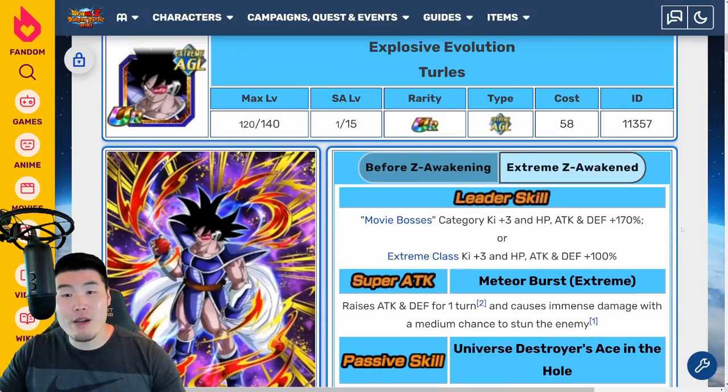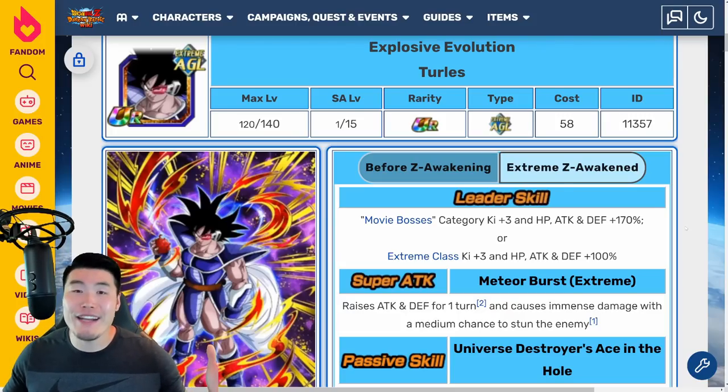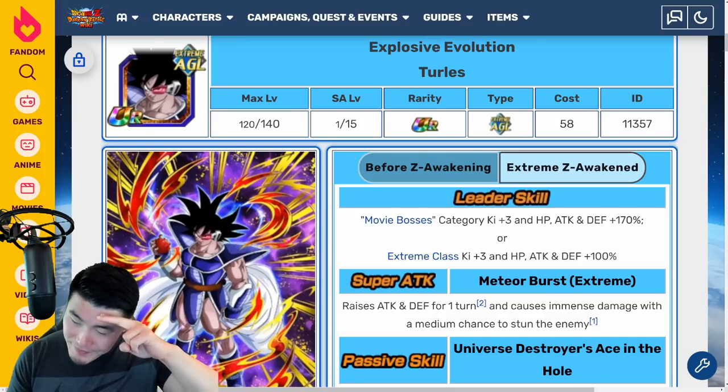That is your full breakdown of the Xtreme-Z Battle event as well as the Xtreme-Z Awakening for AGL Turlis. By far the highlight of this campaign. Hopefully Raditz gets one sooner than later, made by the same person that made this EZA, because Raditz definitely needs it. It'd be nice to see him get a very well-made Xtreme-Z Awakening like Turlis got. Anyway, this video isn't about Raditz — it's about Turlis, he's awesome, and he's coming soon. Get excited, get hyped. Thank you guys so much for watching. If you liked today's video, make sure to like the video, sub to the channel if you're new, hit that notification bell. Until next time, have an awesome day. I'm Tiger with Tiger Uppercut Media, signing out.